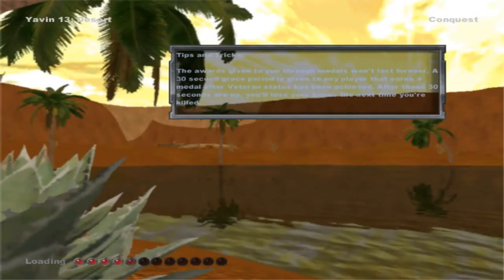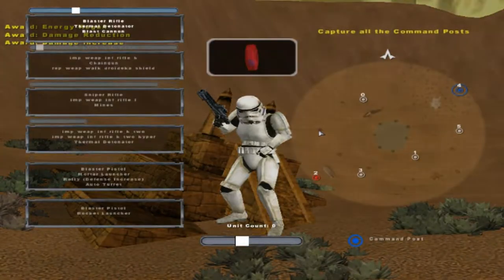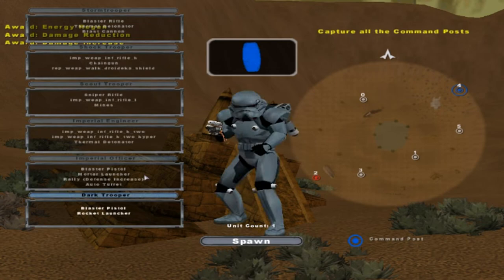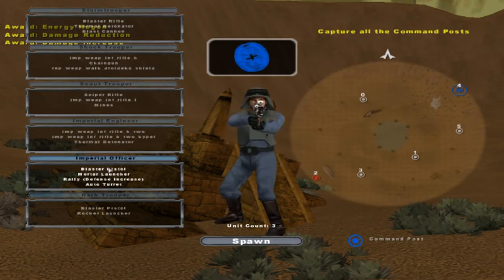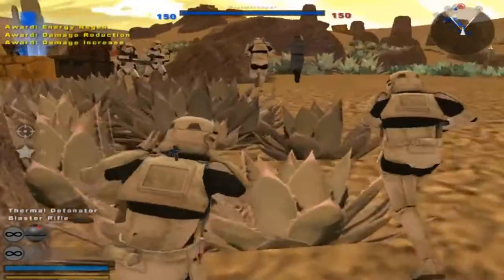Welcome back everybody to another Battlefront 2 mod map gameplay. Today we go on Yavin 13 Desert, and I added in my own sides for this, with the EA Battlefront 2 Most Isley sides made by Laura 1 for the Empire. Most of them are all new units, except for one. So that's not too bad.